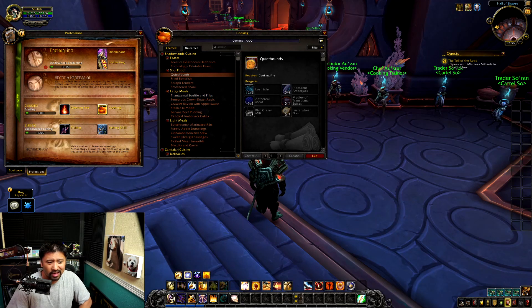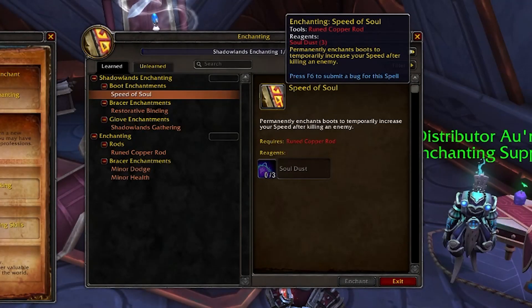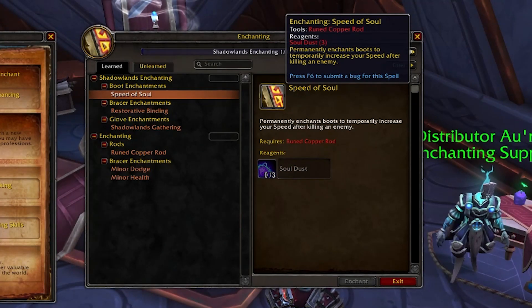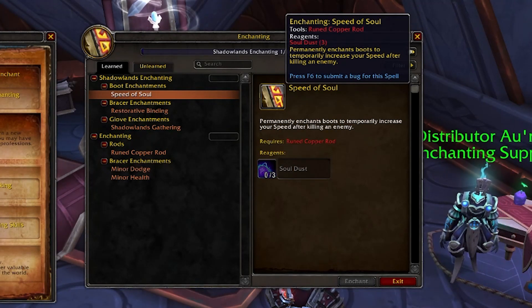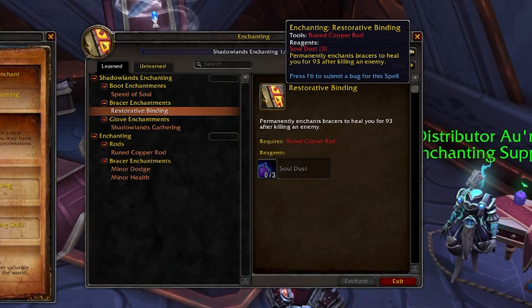Let's finally take a look at the major professions, starting with enchanting. Right off the bat we get an enchant that makes us move a little faster after killing an enemy. I'm not sure if this is the same speed as the Bear Tartar food, but it's a nice way to start off and make a little money. It may be useful throughout Shadowlands. Restorative Binding gives a small heal after killing an enemy, and attaches to bracers.